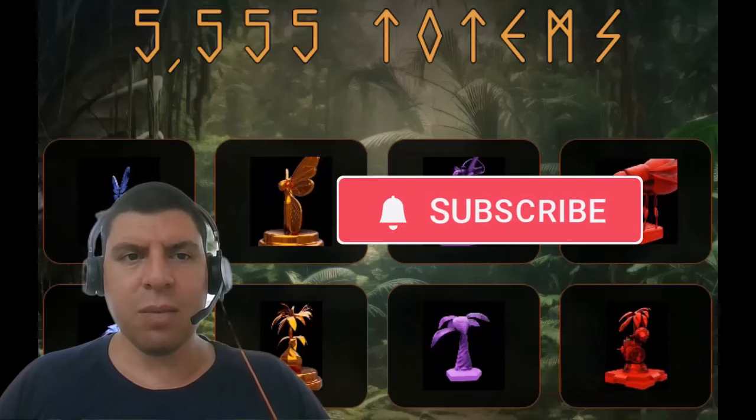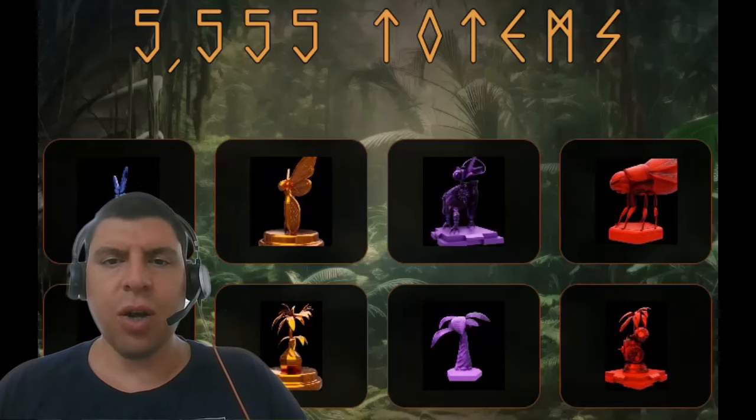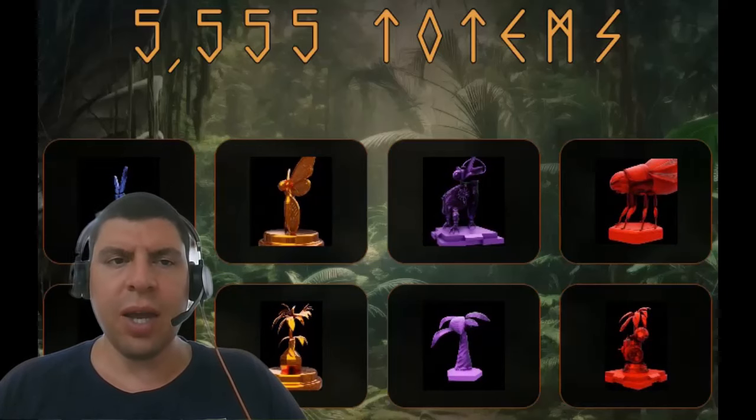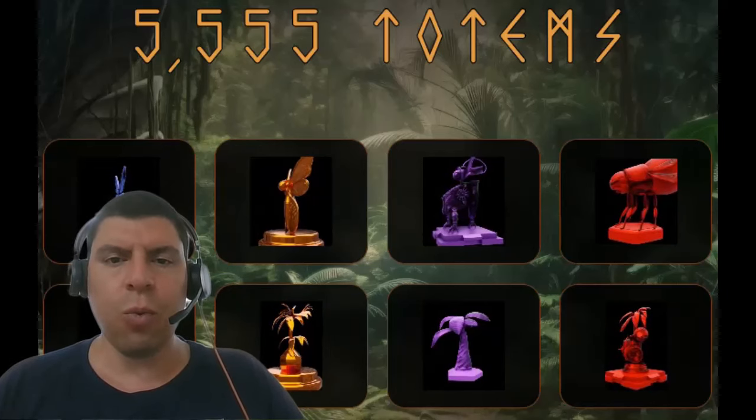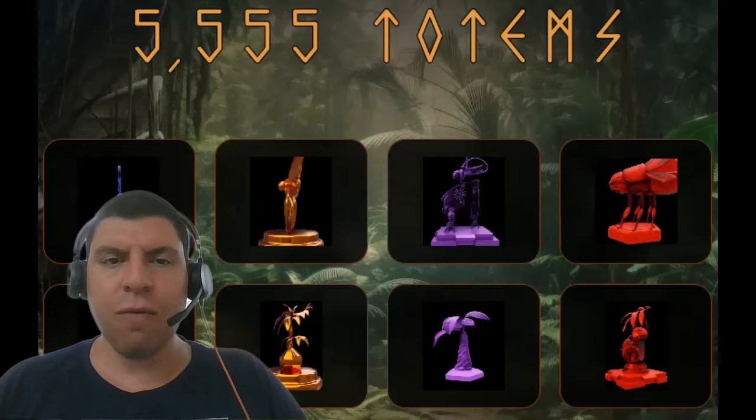Make sure to hit that subscribe button and tell your friends. Understanding these five traits is not only critical for you to understand how your individual totem will work, but also for comparing other totems. If you're looking to buy, sell, or trade a totem, the visual aspect has a coded meaning behind it, so it might look cool but might not be so valuable when compared with other totems.